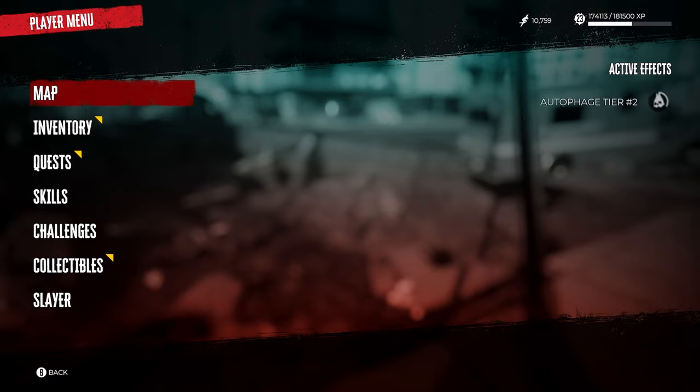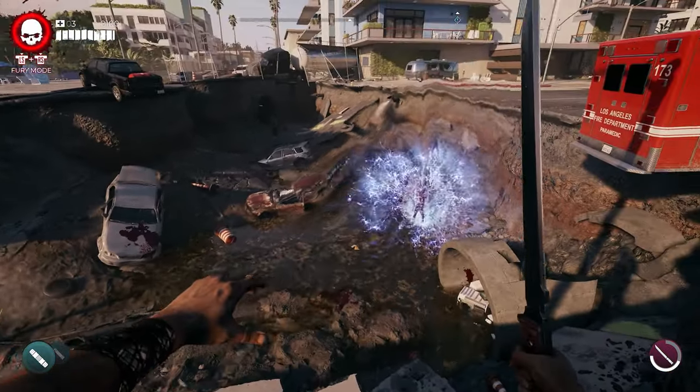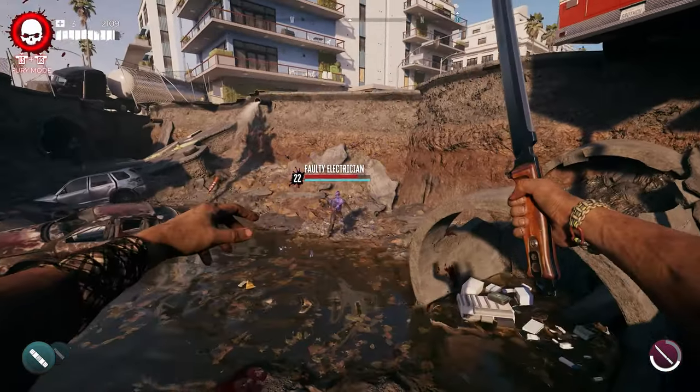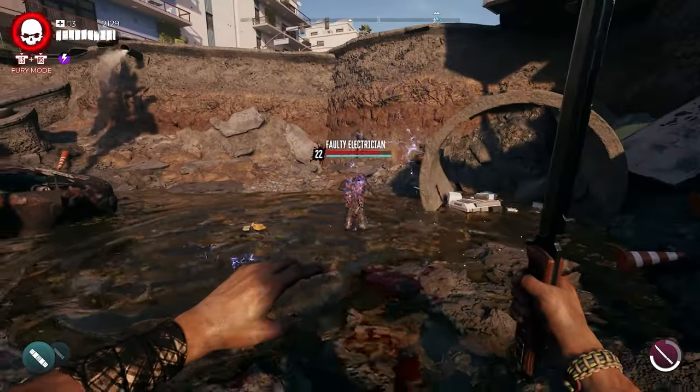As you work your way over to this side of the map, you guys will notice there's a giant hole in the ground — it'll be really, really hard to miss. But down here is going to be the faulty electrician, and he's the guy that we need to take out to be able to get the key for the lockbox.